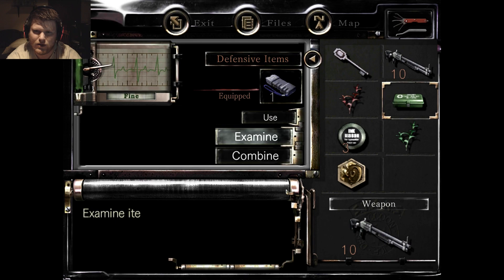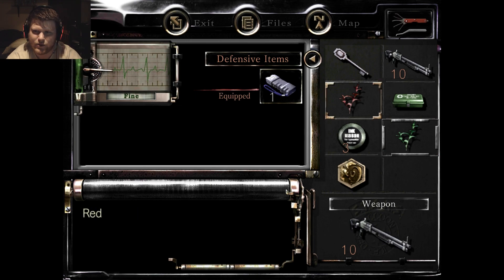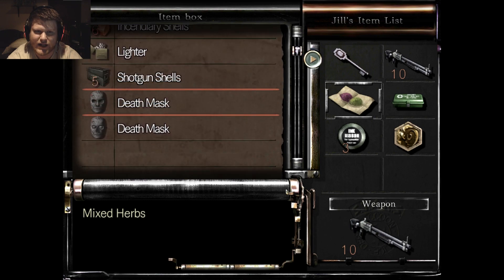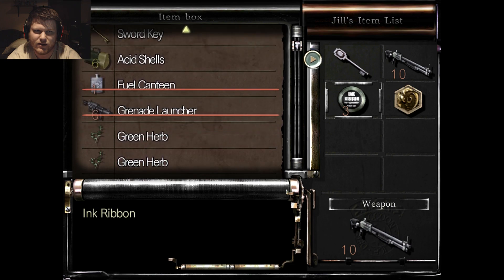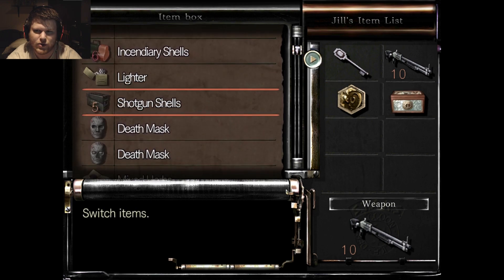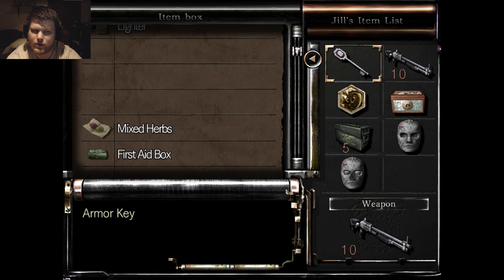We'll combine those two and come back over here to dump all these items. I've got a decent number of items in here — I'll put the ink ribbons with their ink ribbons so I don't have to worry about those stacking up. We'll grab the jewelry box, the shotgun shells, the two death masks, and I'll hang onto the armor key — I think it's got one more use left.